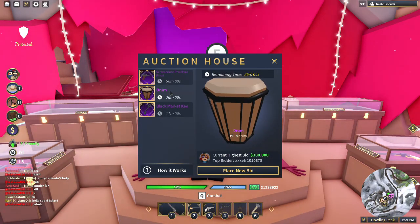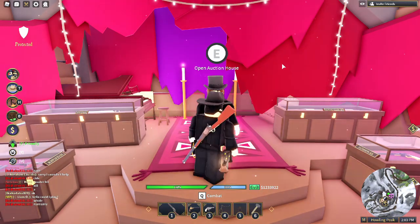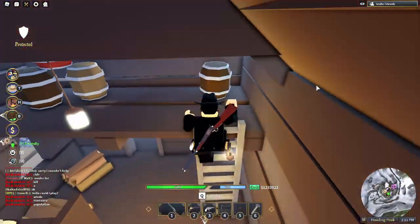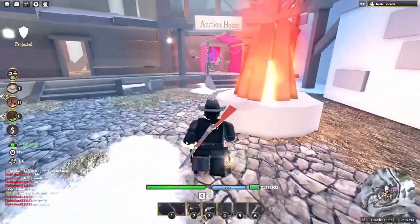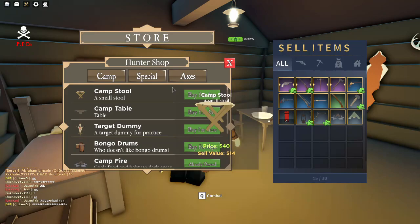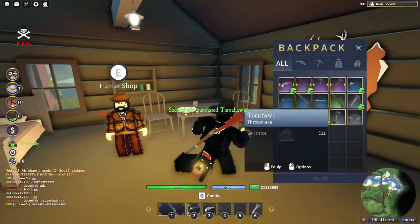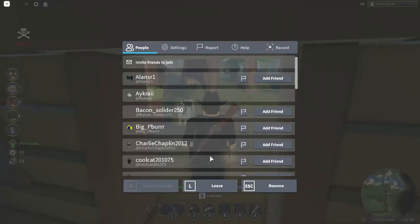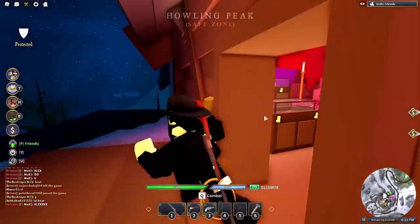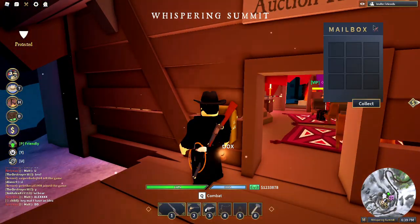That's a lot of money. I kind of really wish that it was a little cheaper — I kind of wish you were just bidding within your single server instead of the whole game. Let's test out this new tomahawk change. If I throw this tomahawk and just leave... Oh my God, it does show up in the mailbox! Cool!